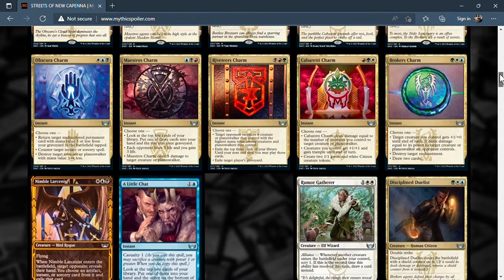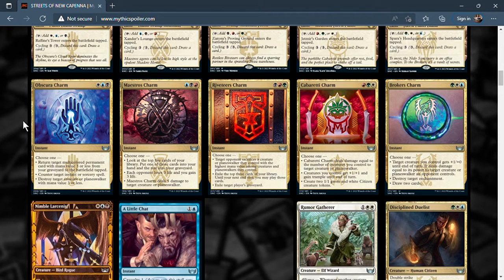Next we have a cycle of charms. Obscura Charm is Esper colors — three mana for an instant, choose one: return target multicolored permanent with mana value three or less from your graveyard to the battlefield; counter target instant or sorcery spell; or destroy target creature or planeswalker with mana value three or less. Destroying a creature or planeswalker for three mana or less is great, countering an instant or sorcery as backup is great, and getting something back from the graveyard is solid. That's a pretty decent charm for an uncommon.